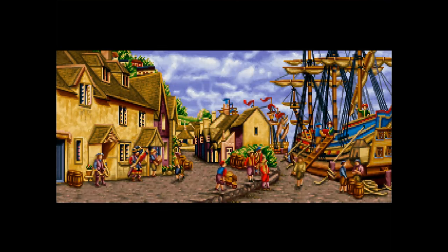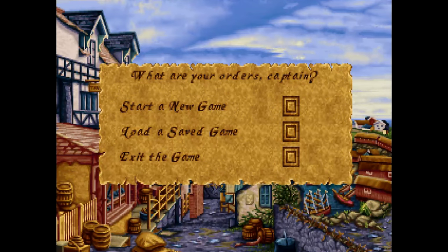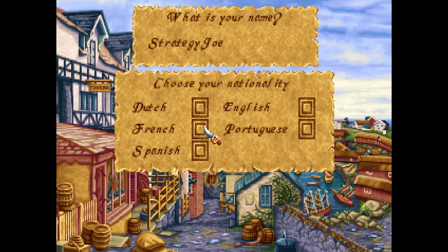Ice Seas Trader is a commerce simulation game from 1995 by Impressions Games. The game starts smoothly. You pick one of the main superpowers of the world of the 17th century as the banner you will fly.